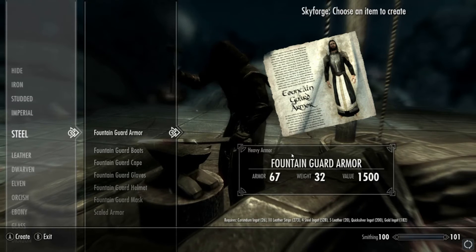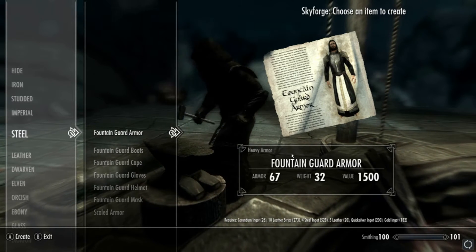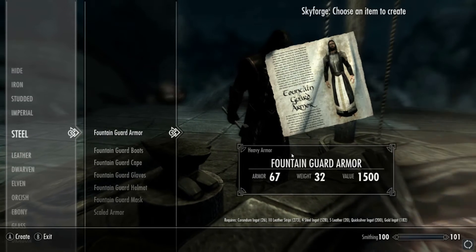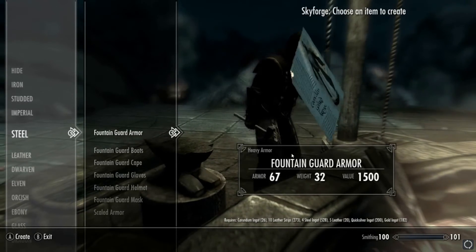As you can tell by the requirements underneath the name — the weight and the value — you are going to need a lot of requirements for this. When you do make this, make sure you head over to the Skyrim wiki and write all the ID numbers down, which I currently have on a notepad. It's all worth it in the end.